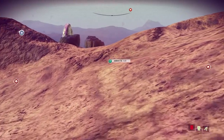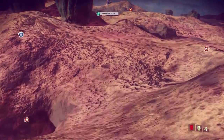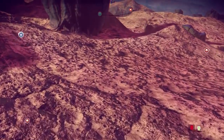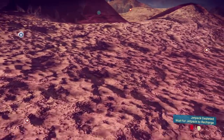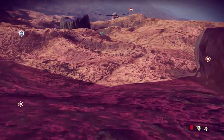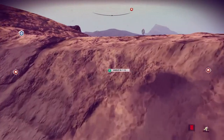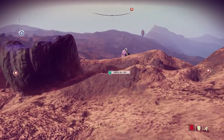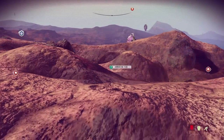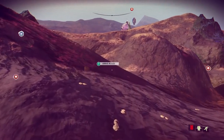Fixed a couple of low-repro bugs that could result in you falling through the world and getting stuck underground. A raycast in some space stations could hit a very specific point that would put the player inside the floor. Fixed an issue that would cause your ship to be thrown in the sky at high speed when taking off, which in rare cases could lead to getting stuck. Fixed an issue that would cause your ship to get stuck in terrain and prevent you from taking off if the player managed to outrun generation of terrain LOD1 and land inside an overhang.